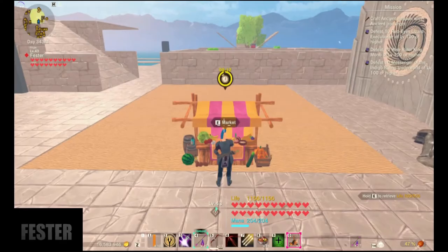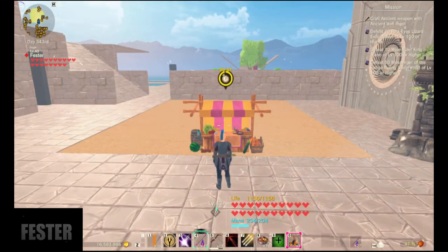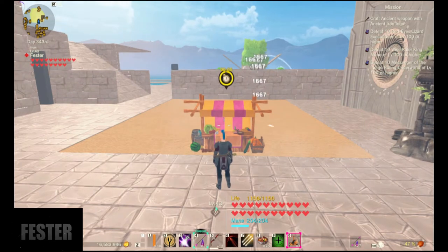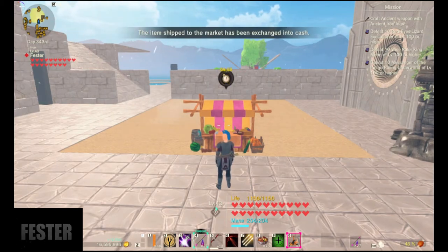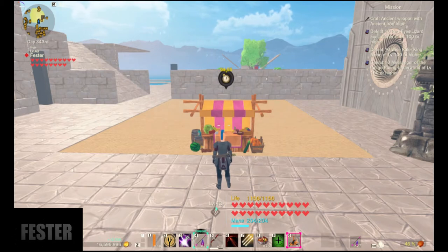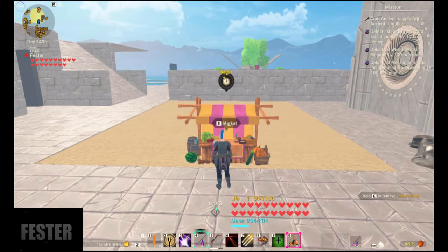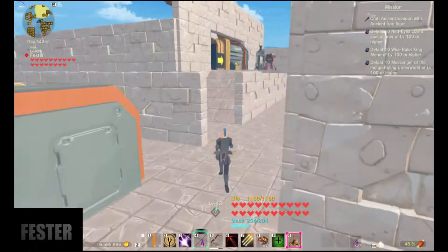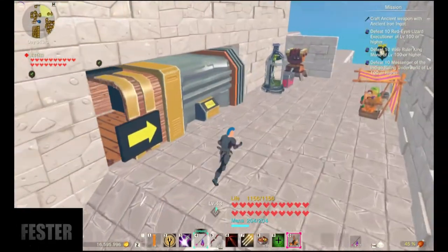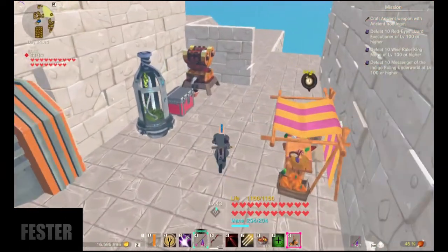Watch the bottom left — I'm at 946 gold. There it goes, it went up by 500. Now there are multiple uses for this besides just selling things to make gold.